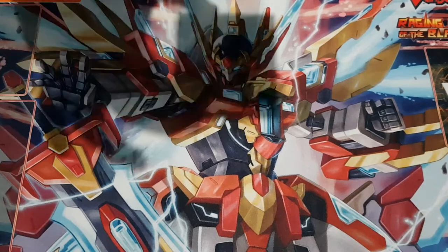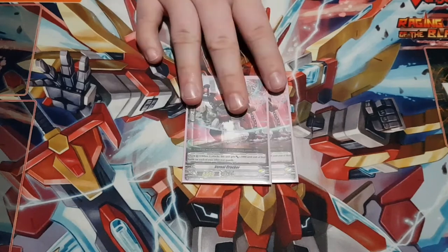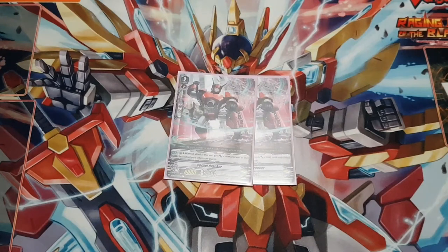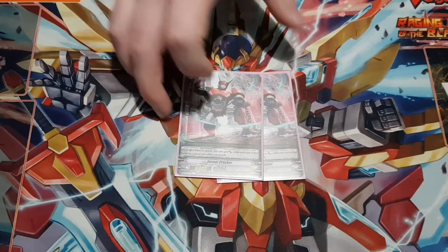I run two copies of Vernell Cracker. When it attacks, it gets 3k for each of your other rearguards until the end of that battle — so with four other rearguards it gets 12k, making it a 20k attacker. I think he's good because if you have two other rearguards he already matches or beats a 9k unit. I only play two to fill out the Grade 2 lineup — between Stylish Hustler and Vernell Cracker you've got units that can hit decent numbers on their own.